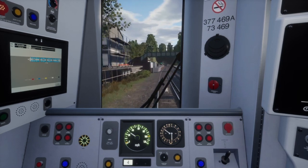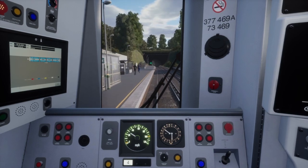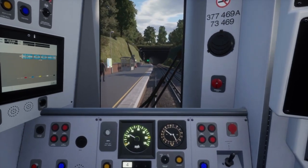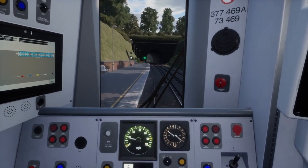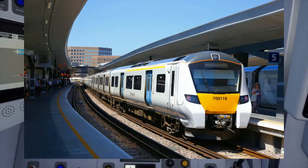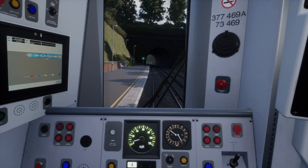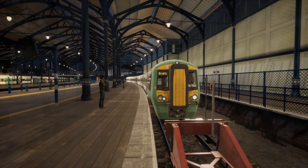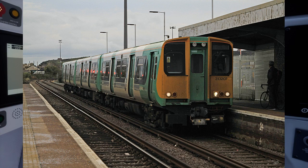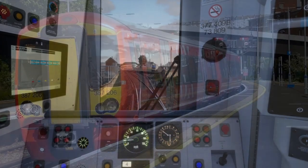With all of these operating companies along one route, the route would be very busy in Train Sim World. There would be various pieces of rolling stock along this route, with Thameslink using the Class 700/1s, Southern Rail using the Class 377s and possibly the Class 313s, and Gatwick Express using the Class 387/2s.